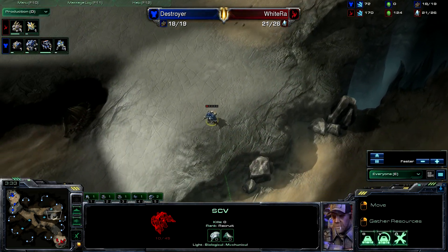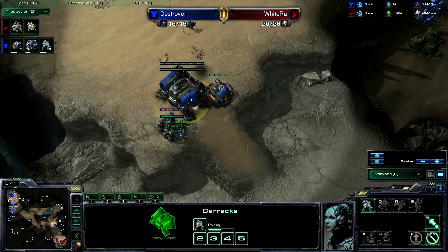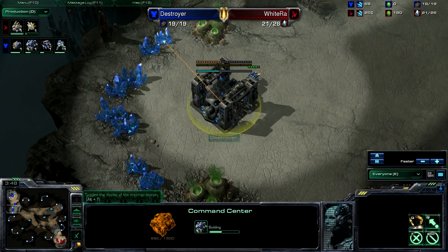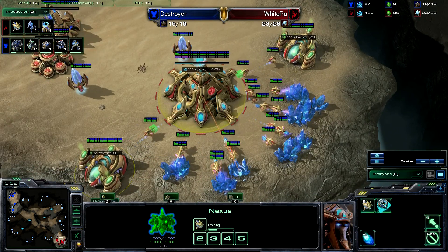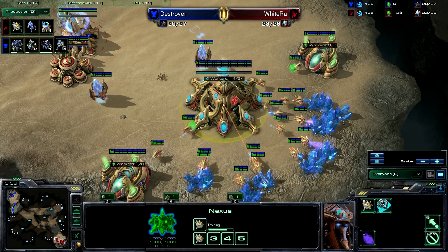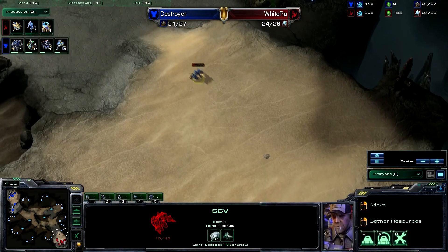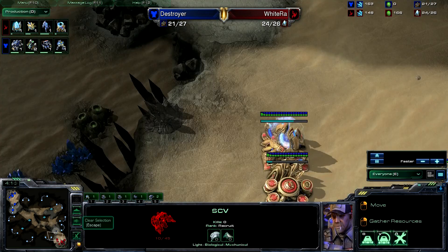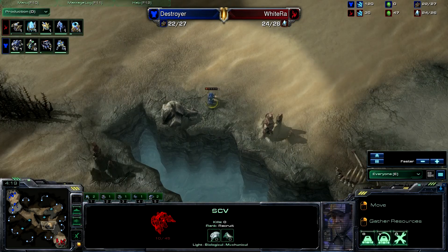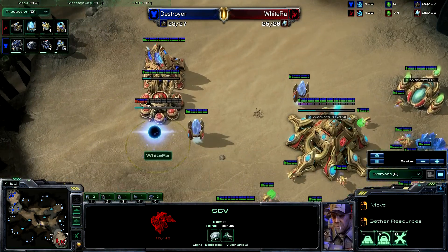Let's talk about the openings. Destroyer is going for a one-rax expand, very similar to a Wings of Liberty game — expansion coming down, so he'll be on two bases quickly. White Raw is going for a very quick first and second gas with no expansion, which looks like some kind of one-base play. If you're going for a quick expansion as Protoss, you'd generally want a one-gate expand off a stalker or zealot for defense against early Terran pressure — but he's not expanding at all.